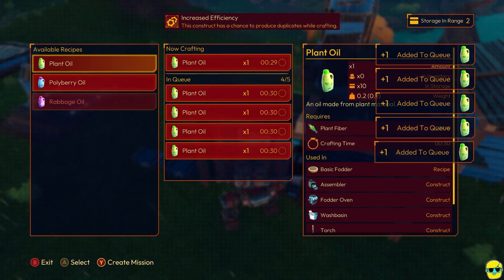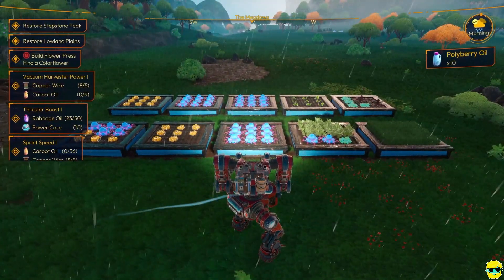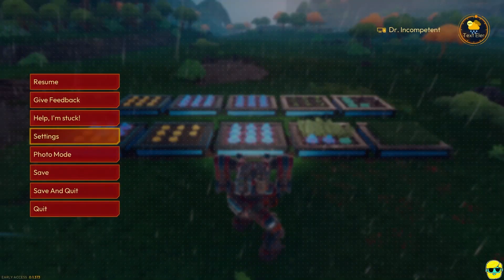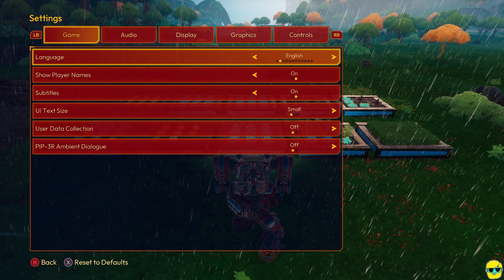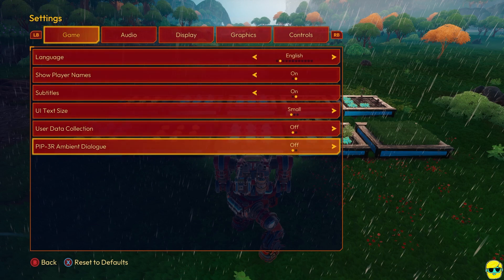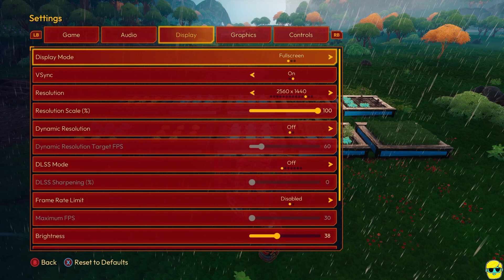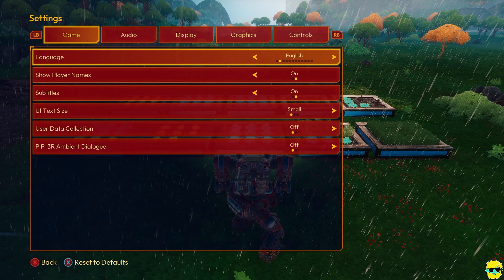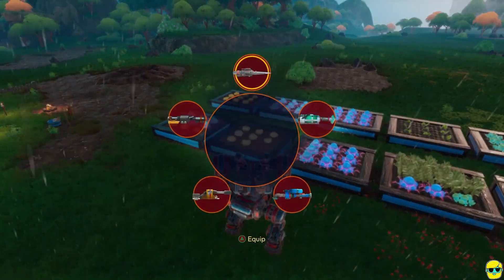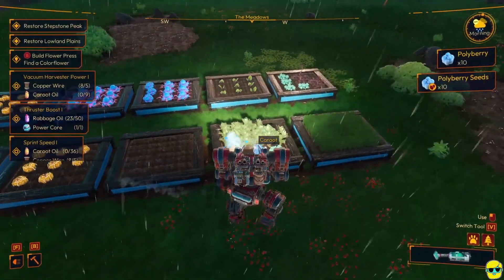Speaking of that, I do believe somebody was telling me — and I think I saw this in the patch notes — you can go to Settings, then Audio, and maybe it's in-game. Here you go: you can basically turn off the ambient dialogue from Piper so she doesn't just talk. If you don't like hearing her talk, you can at least turn off her ambient dialogue so she won't just jibber jabber at you.